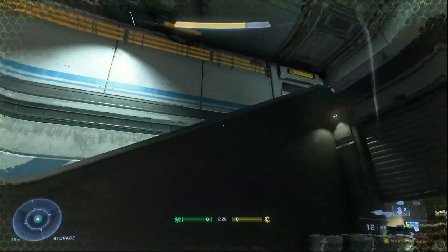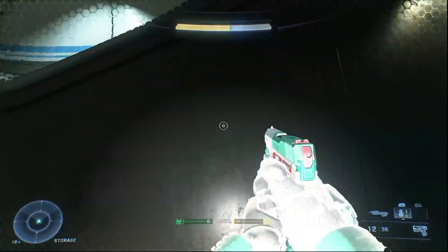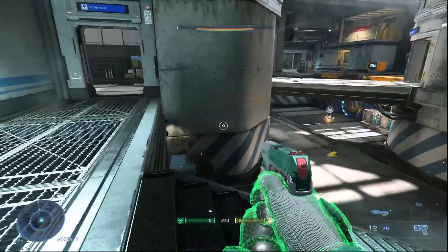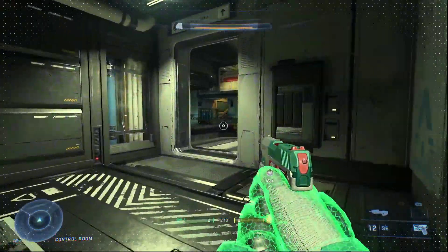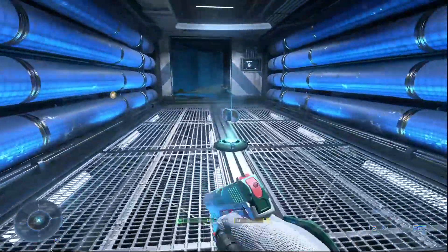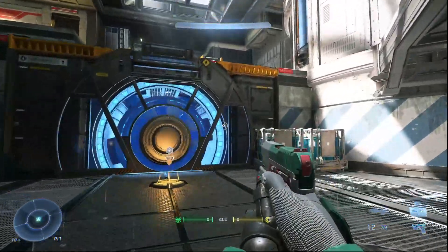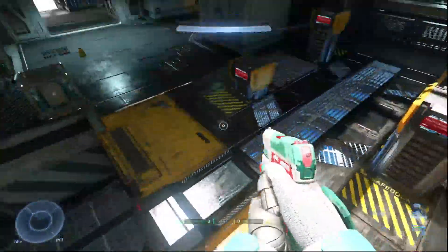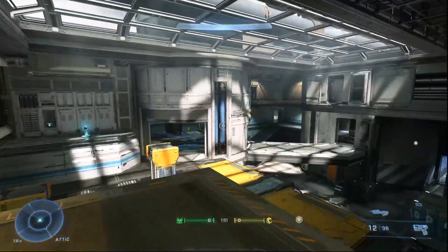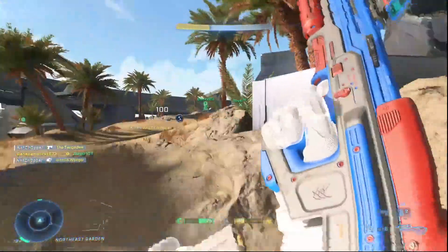Coming in at number two is a two-for-one: grenade jumps or extended jumps. This has always been a thing in Halo — you can jump and use the blast from a grenade to push yourself higher. The problem in Infinite is this is very impractical; using a plasma grenade gives more height but is also significantly more risky and will almost kill you. The way more implementable option is using a repulsor: simply aim at the ground, jump, activate the equipment, and get a ridiculous jump height. You can use this in gunfights to throw people off or reach areas the enemy doesn't expect.